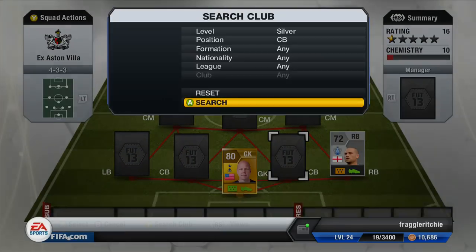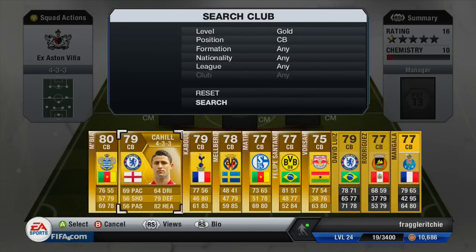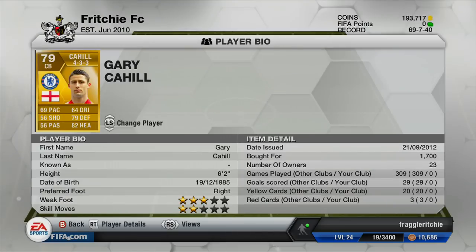Moving on to our first centre-back, we have a gold player who currently plays for Chelsea and that is Gary Cahill. He's got fairly decent stats and cost me 1,700 coins. He's got 69 pace, 79 defending and 82 heading, which are fairly decent stats, and very good defending stats. For 1,700 coins it isn't that bad.